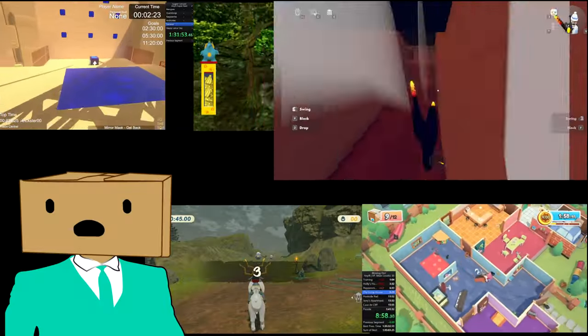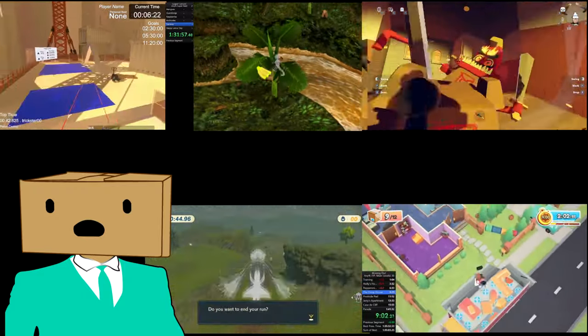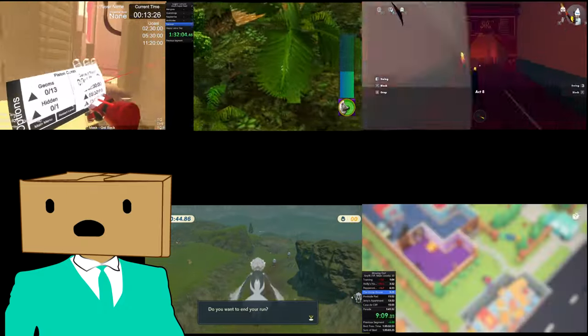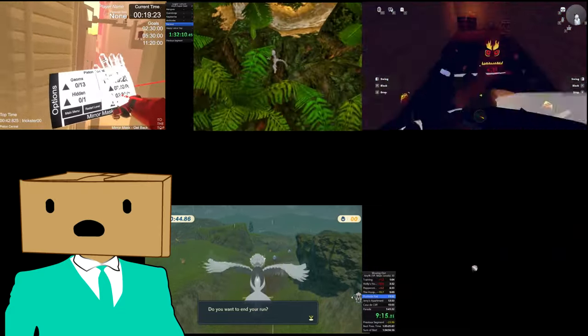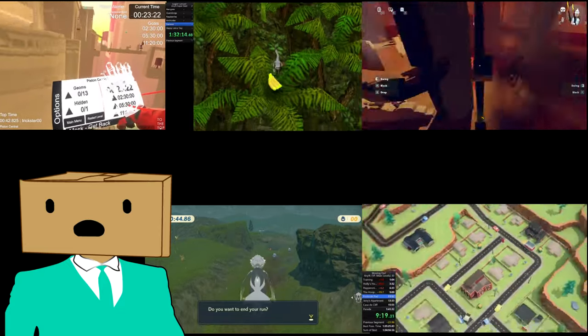And that's all 5 games I had to talk about today. Some of these are more impactful than others, but every second counts in a speedrun. Most of these were actually discovered by me — only the Rec Room and To The Top glitches existed previously. So it's cool to share my findings in a concise form like this. I hope you all found this interesting, and if you liked it, let me know. That's all from me, and I'll see you guys next time.